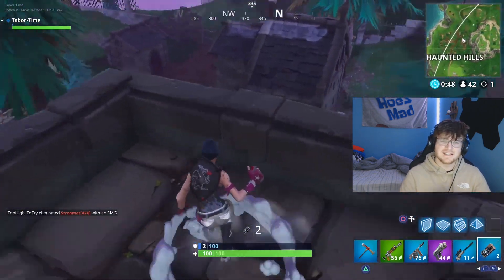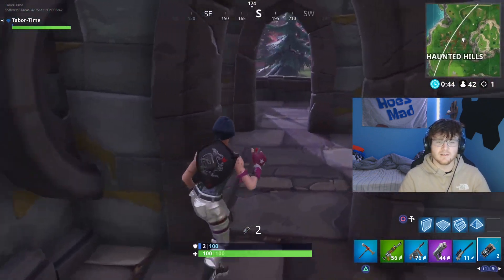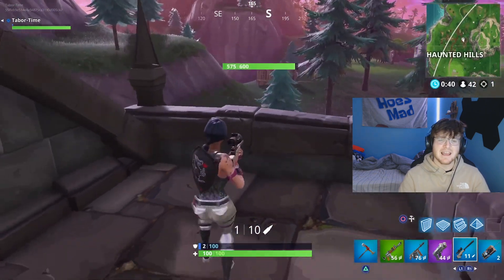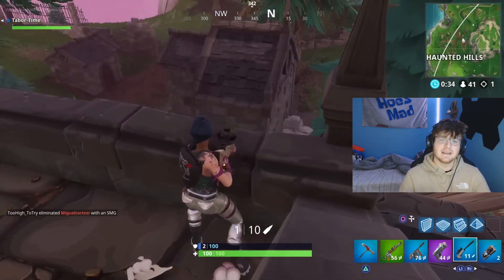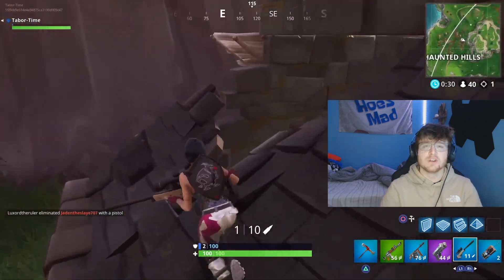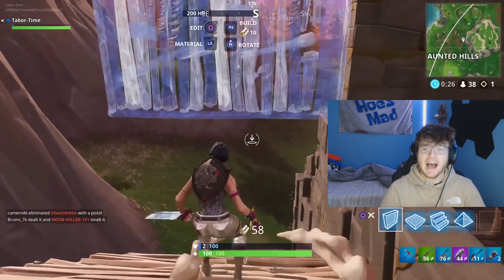There was a ton of speculation that zero build, tactical sprint, and mantling would be vaulted next season, but Fortnite tweeted out saying mantling and tactical sprint are staying. Game files also show that zero build is staying, and they'll be adding a bunch of zip lines on the map to help rotate in zero build.